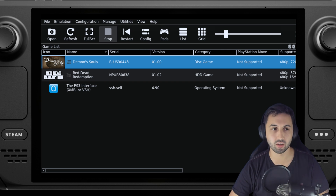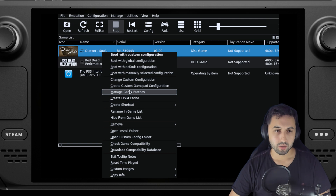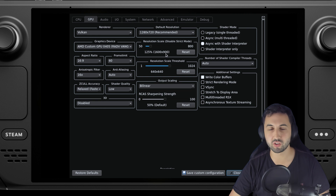Let's start with the custom configuration — right click on the game, then go to custom configuration. On GPU I pushed it up to 900p because we have some GPU power to spare. We're using Vulkan, and make sure to enable write color buffers, otherwise the game is a black screen.